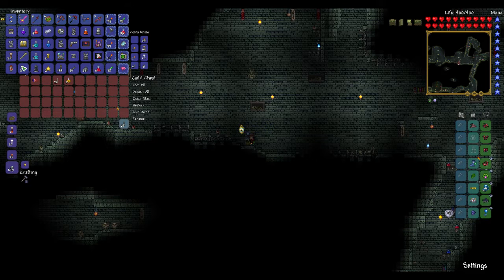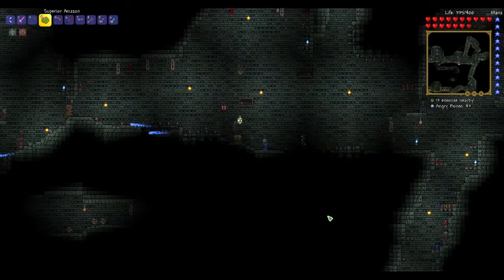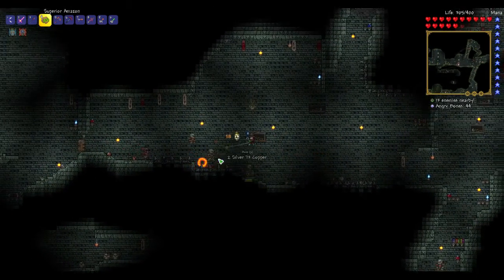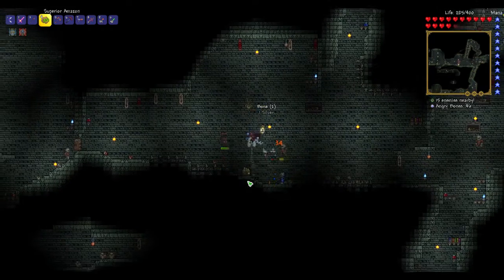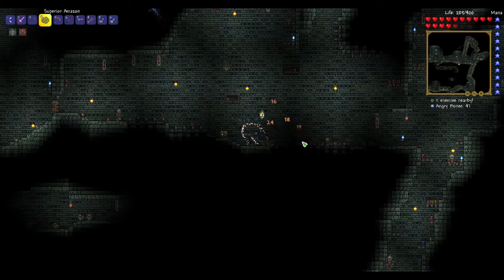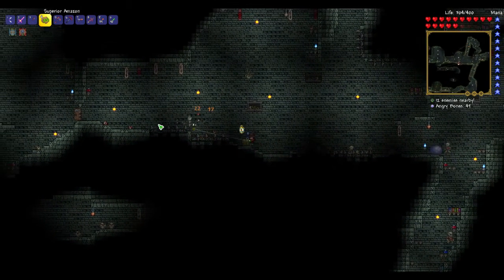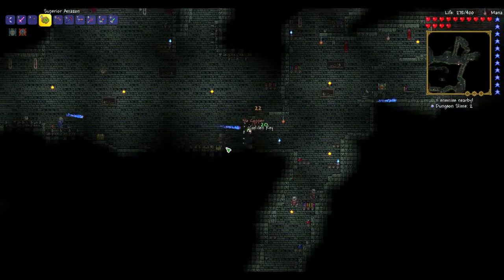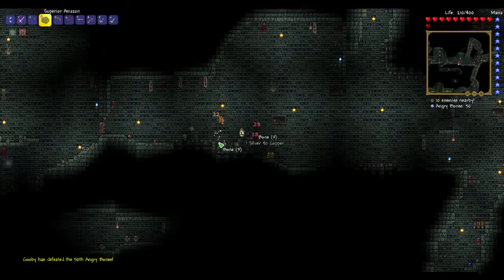And we got a Muramasa, which is really good. I don't need these bombs right now. Things everywhere — these angry bones, I think I've been sticking around too long. That's the only thing I hate about the dungeon: you unlock all these cool chests and get cool items, but you don't have a break away from the enemies. It's just here's an enemy, here's another enemy, and they won't let you get to the chests, which stinks.